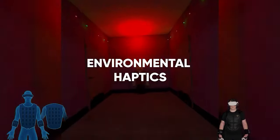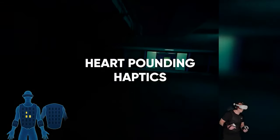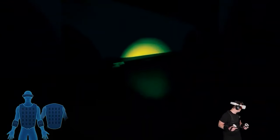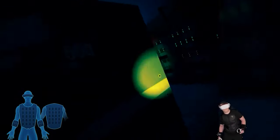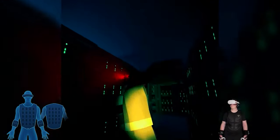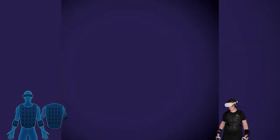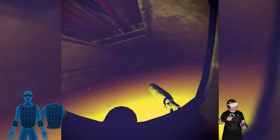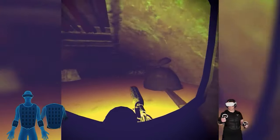Immerse yourself in the story as different elements of the experience trigger unique haptic patterns. Feel the footsteps of nearby monsters get louder as they approach, and feel your heart pounding harder as the situation gets more intense. Feel the rumbling in the ground as monsters burst up to attack you. Being struck by an enemy can be felt as they slash and attack. You'll be closer to the Twilight Zone than ever before in this exciting new VR adventure with B-Haptics.